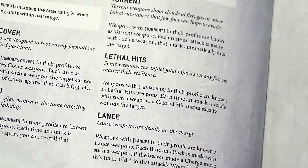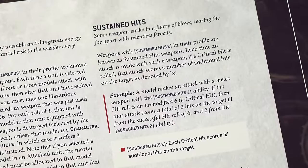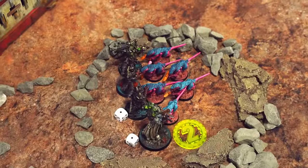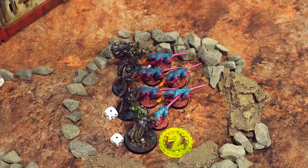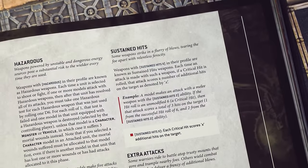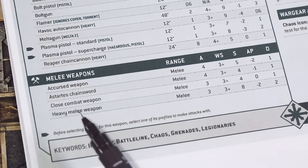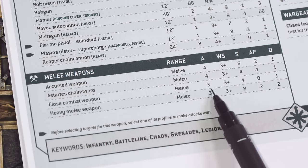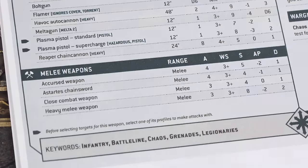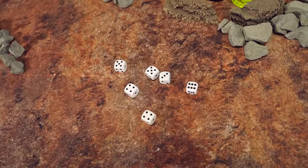I really want these Termagants gone because my cultists have no chance against that Tyrant. I'm going to use the Chaos Space Marine special army ability called Dark Pacts — I can choose for that unit's weapons to have either the Lethal Hits keyword or the Sustained Hits 1 keyword. Lethal Hits means any critical hits (rolls of 6) automatically wound the target. Sustained Hits 1 means critical hits generate an extra hit. There are still lots of Termagants, so I like the sound of extra attacks — I'll choose Sustained Hits 1.